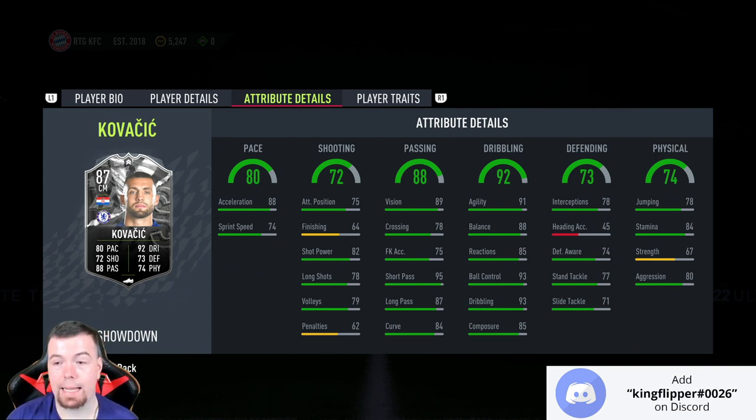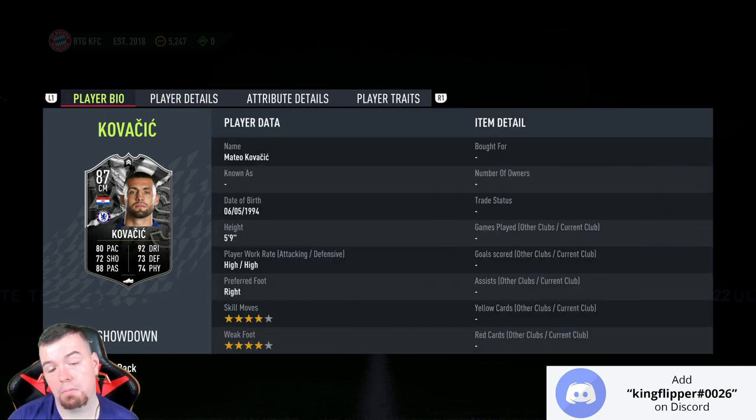74 defensive awareness, 77 standing tackle, 71 sliding tackle, 78 jumping, 84 stamina — decent — 67 strength, not the best, and 80 aggression. He does have the flare trait, which actually makes sense.